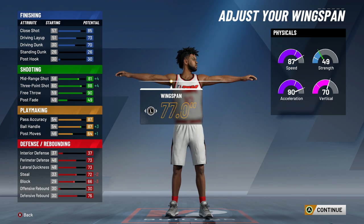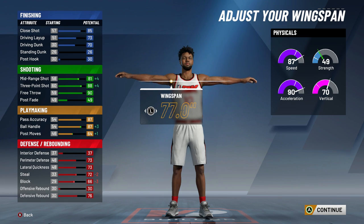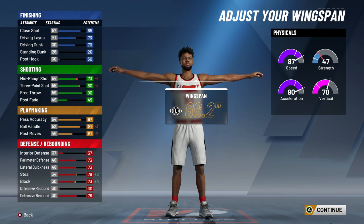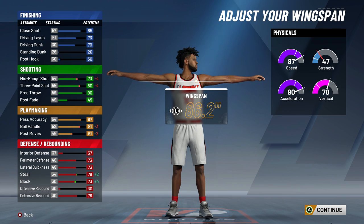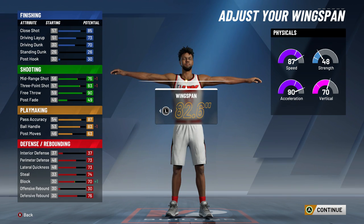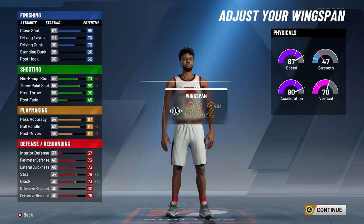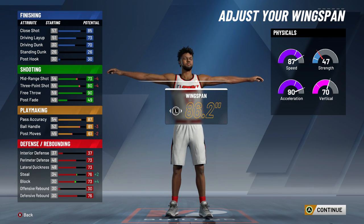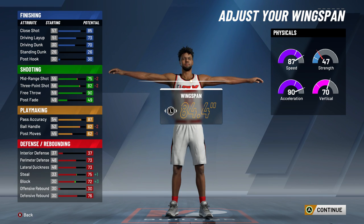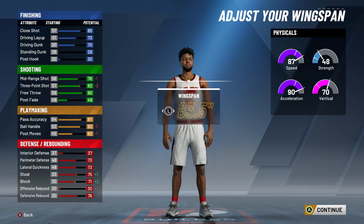This is why I love this build and why I'm so mad I didn't know about it sooner. I don't have to put my wingspan all the way down just to get my ball handling. I went like two ticks to the left and still had 86 ball control and an 86 three-point rating, meaning I can speed boost and still shoot without sacrificing my wingspan.